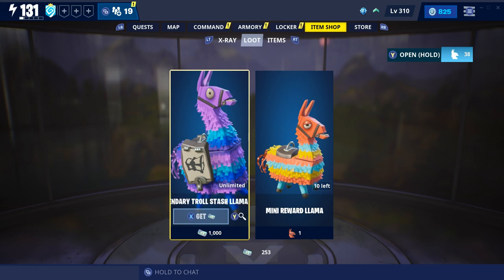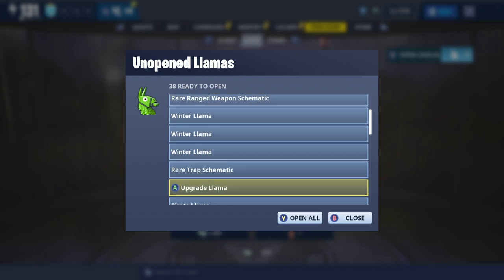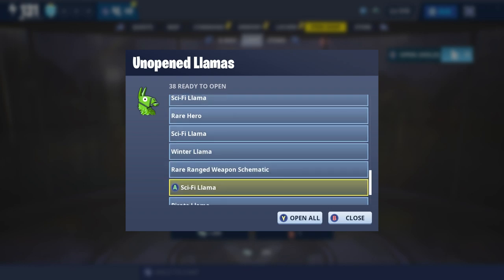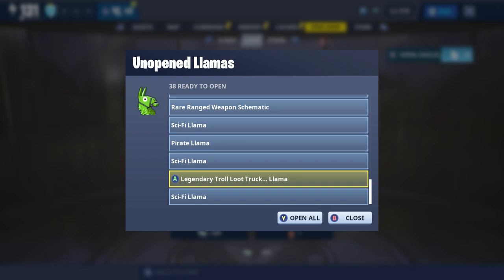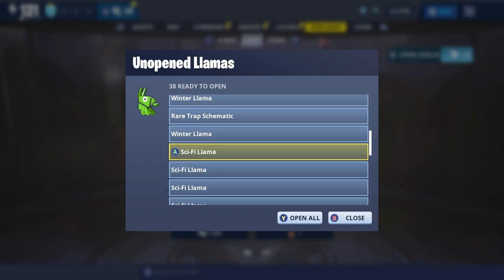I did open a couple of llamas literally a minute ago before doing this, then I decided why not share it with you. There are some sci-fi llamas — I scrolled down and I'll show you. I've got a ton of different llamas from throughout; I've still got winter llamas. Why do I have winter llamas? I don't need any more pirate llamas. There we go — sci-fi llamas. These are the ones I want to open. They seem like such a sick set, they have so many cool weapons.